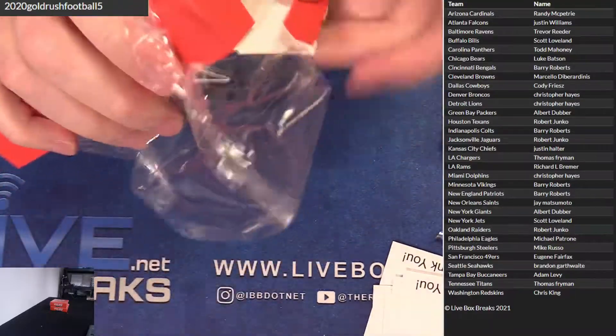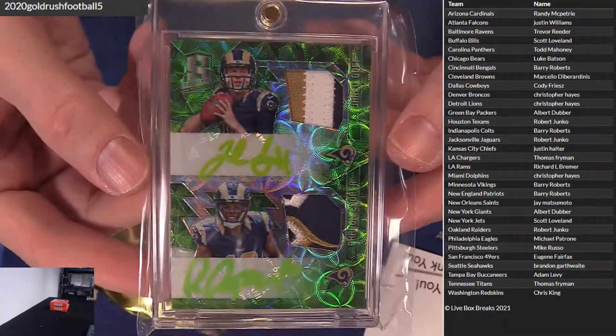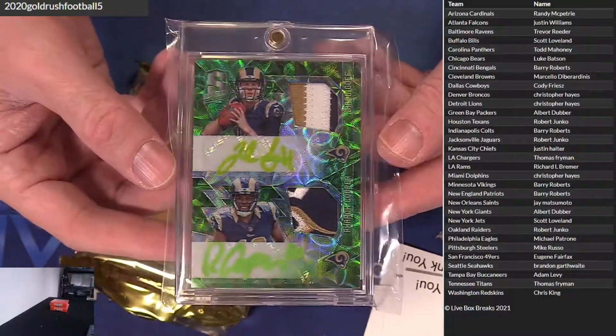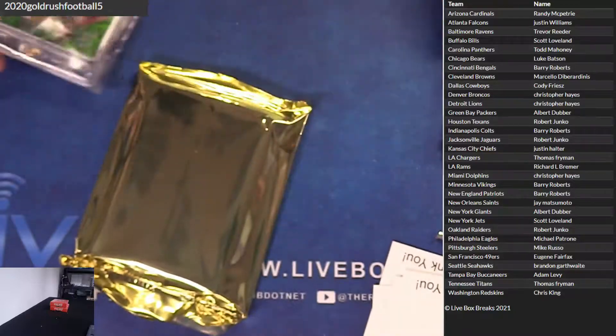We got some good, pretty solid cases, man. I think the worst one was the first one we did. We got a dual auto patch — look at that. That's a good-looking card. Cooper and Goff, rookie dual patch auto. A neon green ink action, Richard, six out of 10.